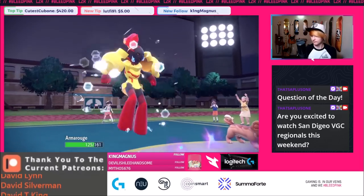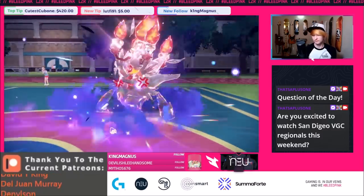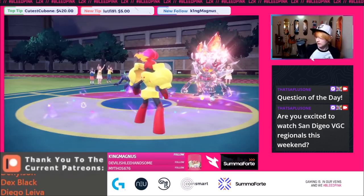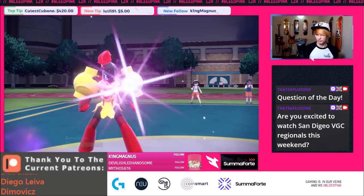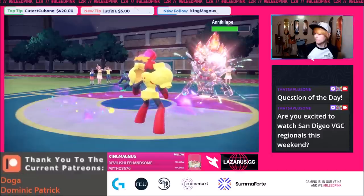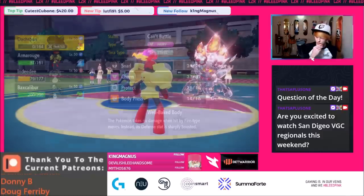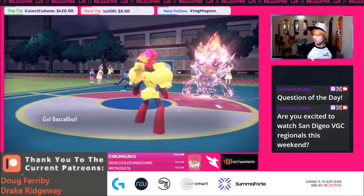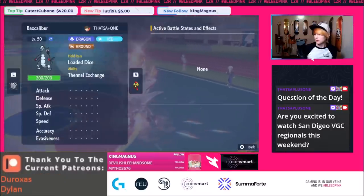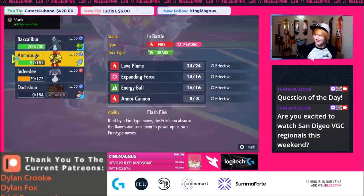Parting Shot — now we have Psychic Terrain again. I can go Redirection and Dragon Dance. We're trying to wait out screens. They wanted the Leftovers ticks but we're just waiting out their screens — Light Clay, so we have to wait four more turns. They're going for Spirit Break into Baxcalibur. Very unfortunate. We're going to have to Tera Ground it. Go for Dragon Dance and just go all in. I'm still super surprised that Annihilape was Defiant.